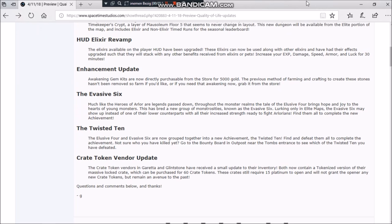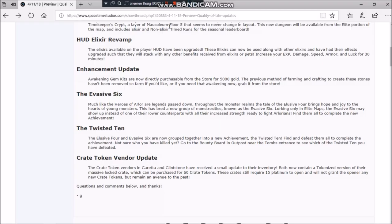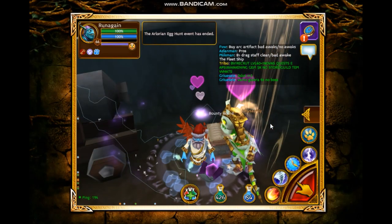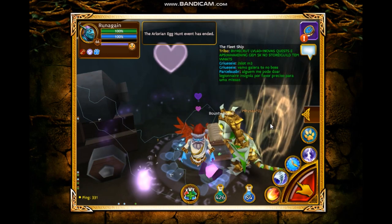The Evasive Six and the Twist and Then — the Twist and Then is just a combination of the Elusive Four and the Evasive Six. Those two combined can give you a pretty cool title called Bounty Hunter.